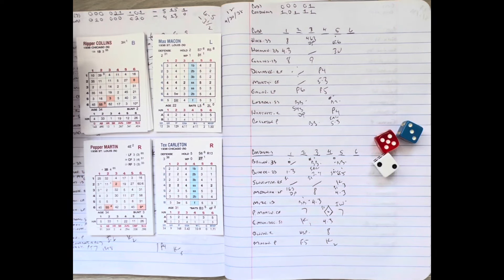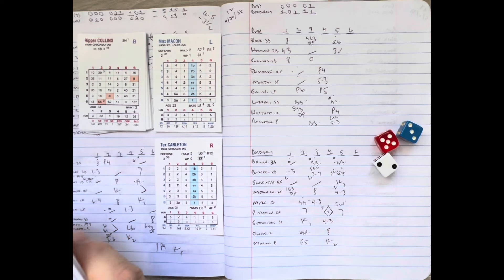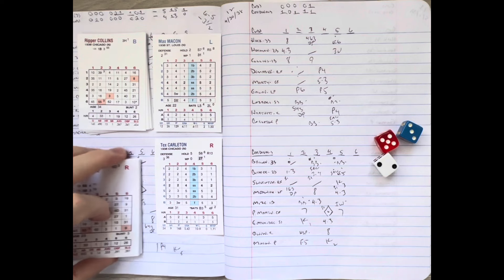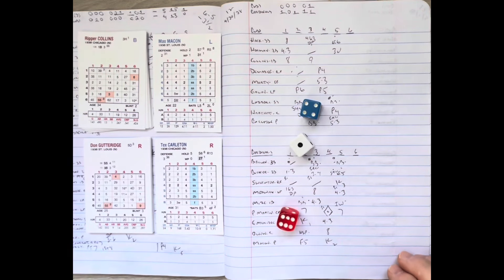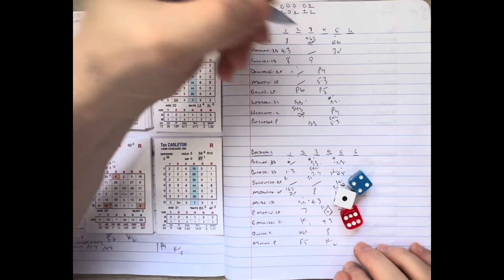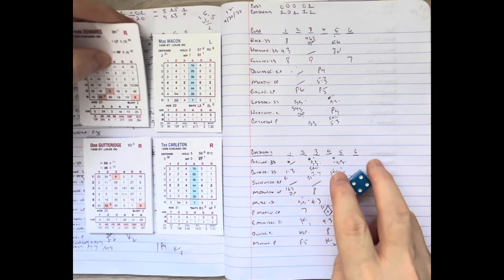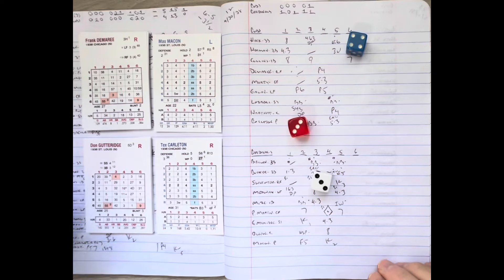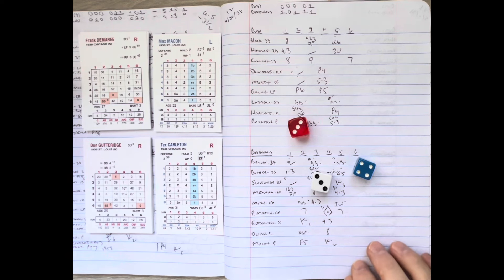We go to inning number six — we've got a picket fence going for the Cardinals. St. Louis 4, Chicago 1. Collins, Demery, and Marty coming up in the Cubs' sixth. Macon's delivery is hit in the air to left — Medwick drives back and puts it away for out number one. Frank Demery comes up and his hit goes to right center — off the wall! Pepper Martin runs it down, but Demery, with good speed, goes around second and heads to third. The relay from Gutteridge to Brown is late — the Cubs have a one-out triple in the sixth. Signs of life!